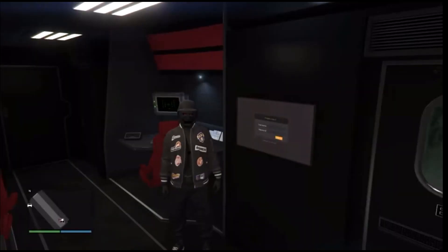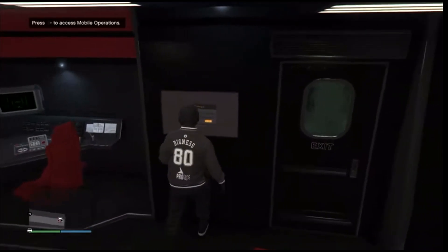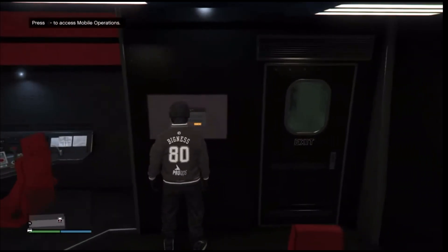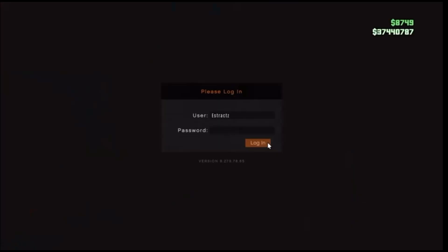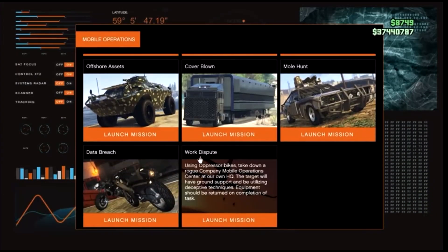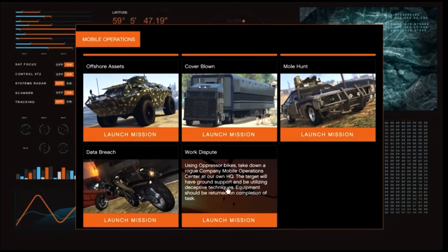After you do get inside your MOC, go ahead and go to the jobs inside your MOC — it's going to say Access Mobile Operations. After you are here, go ahead and hit run on the d-pad, log in, and scroll down to the bottom. We're going to be using the Work Dispute so we can get the Black Joggers, so just go ahead and launch this job.